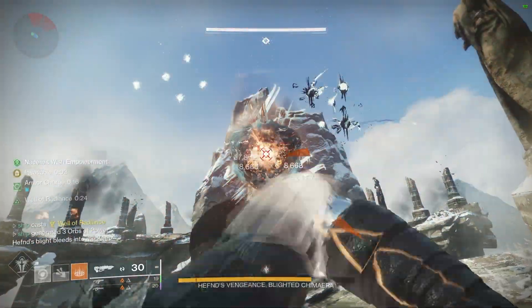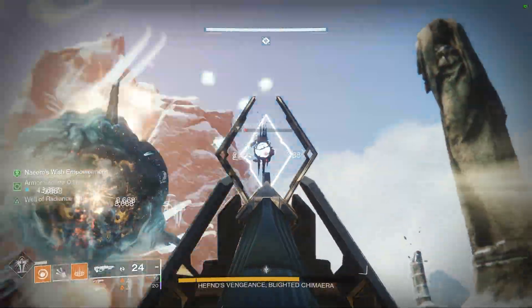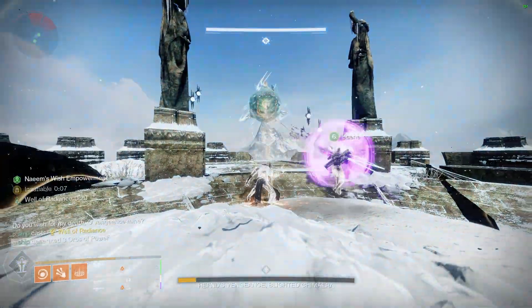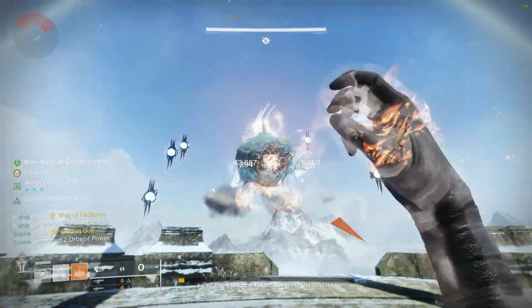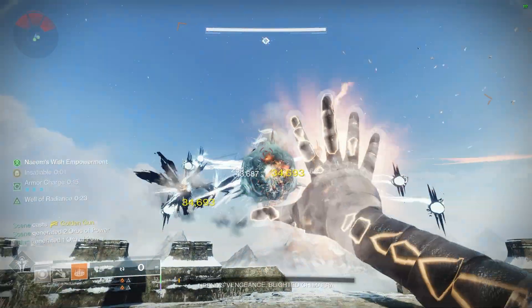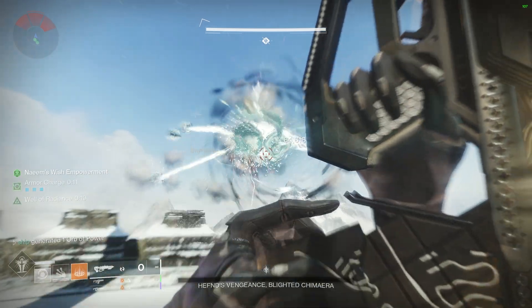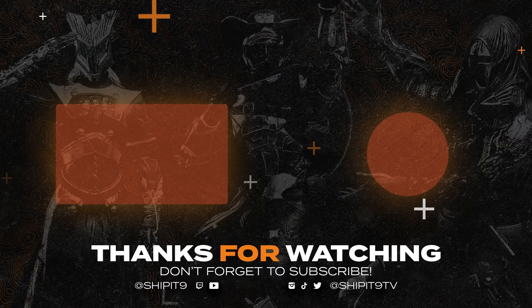In conclusion, this exotic is a must-swap during damage phase — you can put out so much damage in such a short period of time. No matter what subclass you're running, except for Void which I'd probably avoid altogether, this works great. Strand and Arc are very strong — Arc damage is higher on grenades from Pulse, while Strand gets a bit more from the super. Most people are running Well right now since it's the meta, and it's absolutely wild. I hope you enjoyed this — like, comment, and subscribe, and until next time I'll see you soon.